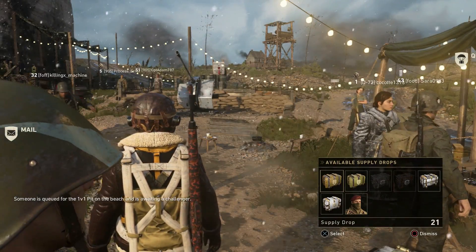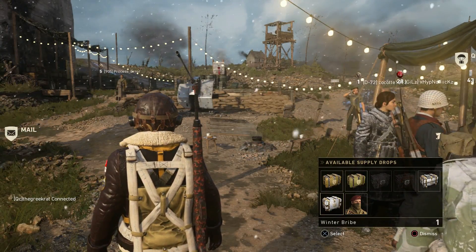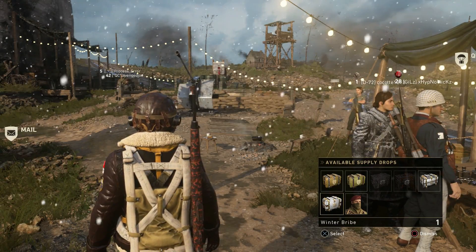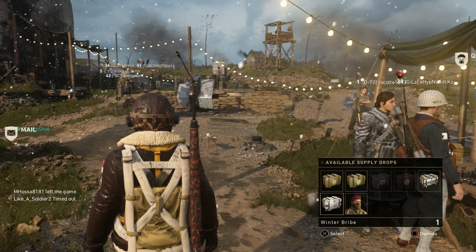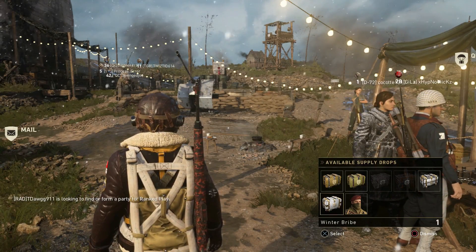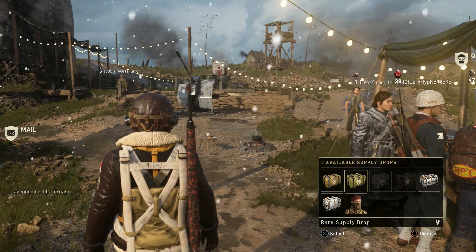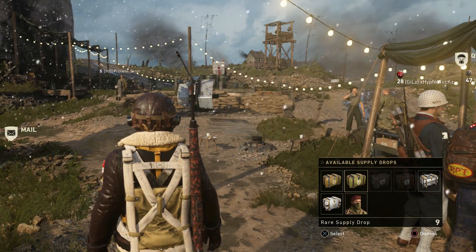What's going on guys, welcome back to Black Tide TV and a brand new supply drop opening. Today I've got 99 supply drops, one of those is the winter bribe which we'll have to experiment with. I've seen that it guarantees 3 winter items and I think it's dupe protected as well. We'll be opening up the 68 regular winter supply drops first, then the winter bribe, hopefully getting some of those final items to complete some collections. I'm looking for winter variants or anything to complete the winter siege collection in the quartermaster.